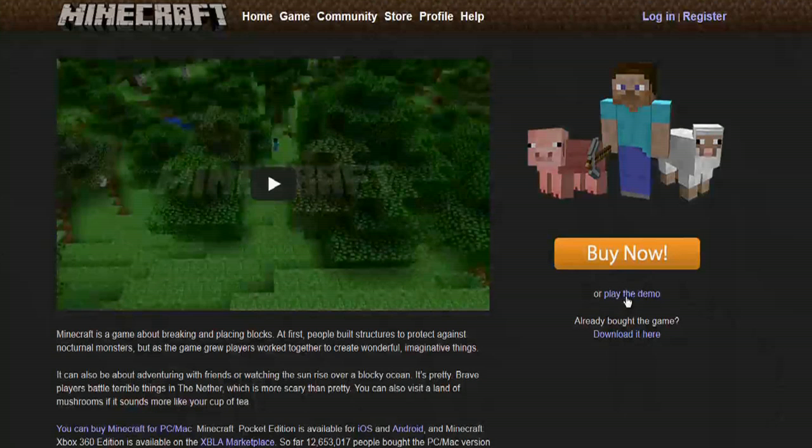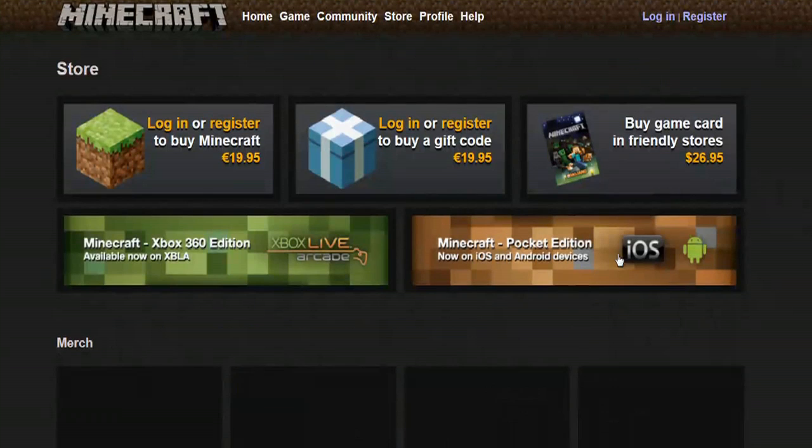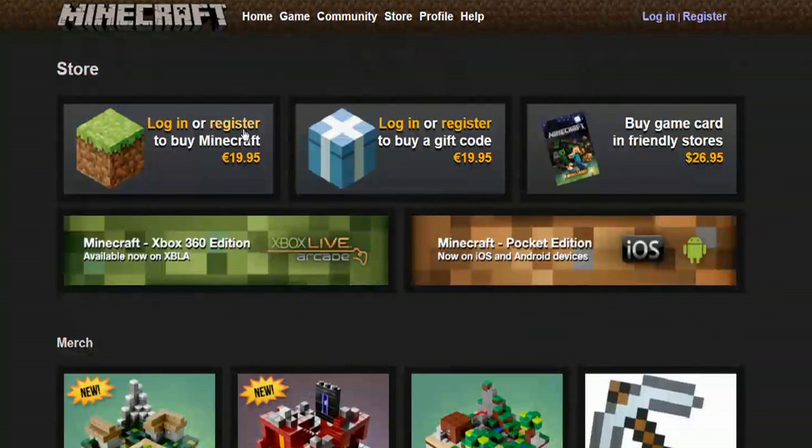If you want to try out the game first, you can click here and play the demo. If you're already ready to buy the game, then just select Buy Now, and it will require you to register.